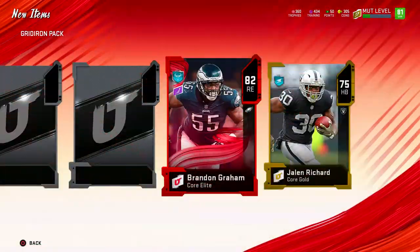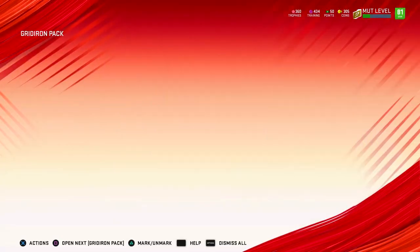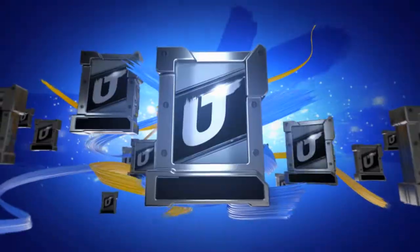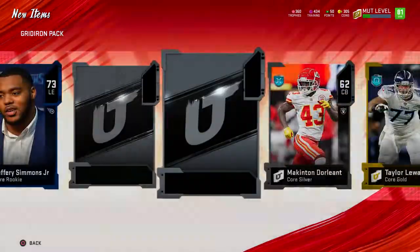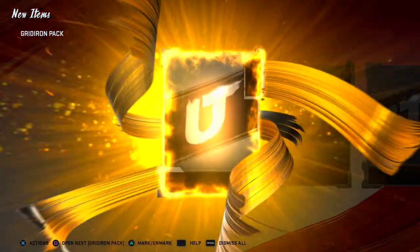Here's another elite — probably something whack. 82 overall — basic, basic, basic. This is not good. How many packs we got left? We got eight packs left. We've had some bangers — I think the best card was either that 86 Lawrence Taylor or that 86 Richard Sherman. I think the 86 Richard Sherman goes for a little bit but I'm not too sure. I just want to get some coins back, to be honest.